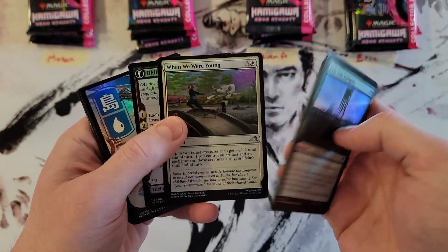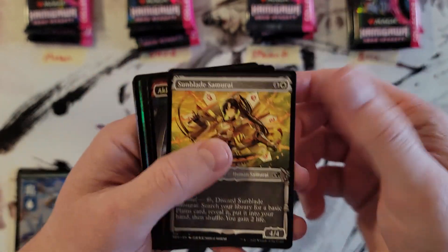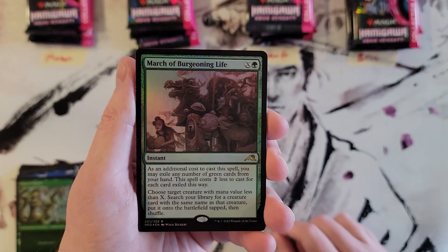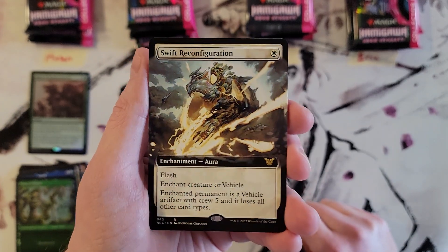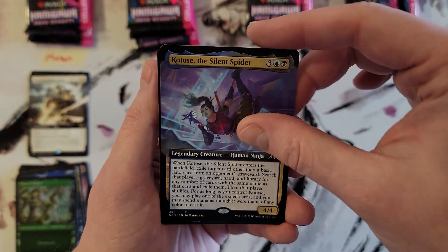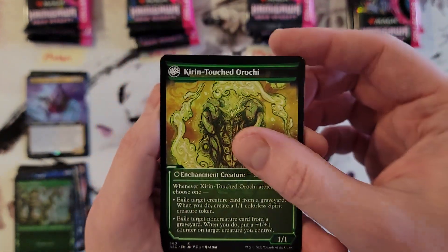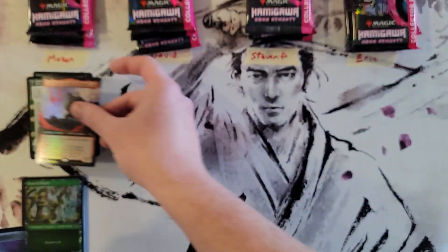Alright, so first we get past the commons, then a couple uncommons, then fancy land — in this case probably my second favorite, the island. Then two samurai cards, then two ninja cards. I think in those particular slots you don't get any rares or mythics. Then the first rare: March of Burgeoning Life. After this should be the commander card — oh, Mason, that's a nice pull: Extended Art Swift Reconfiguration. Then Katos the Silent Spider Extended Art, Teachings of the Kirin in the Showcase version, and Goro Goro Extended Art Foil.